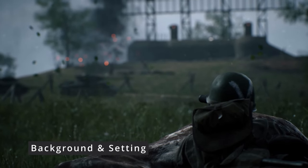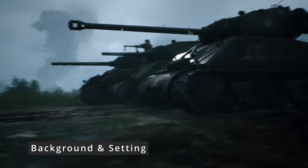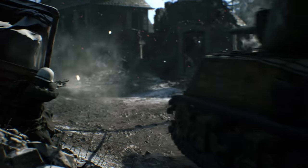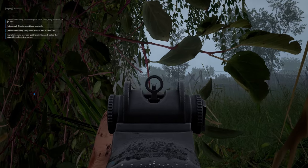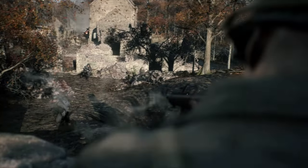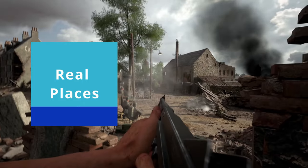I'll start with background and setting. The name Hell Let Loose is perfectly fitting, as being alive in the late 1930s into the mid 1940s probably felt like hell was let loose in the world. The bloodiest war of human history was being waged across multiple continents and extending into virtually all parts of the globe — it is estimated that around 60 million people lost their lives. This game is set in the war-torn Europe of Belgium, France, and Germany, with some of the new maps also being set in Egypt and Russia. The big takeaway is that this game is set in real places and features real battles in a real war.